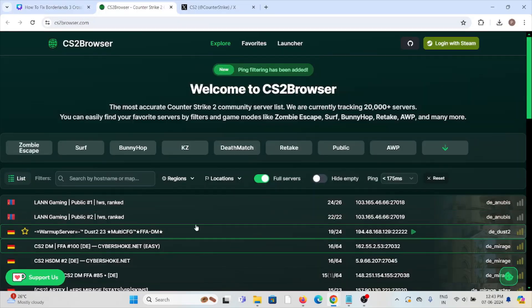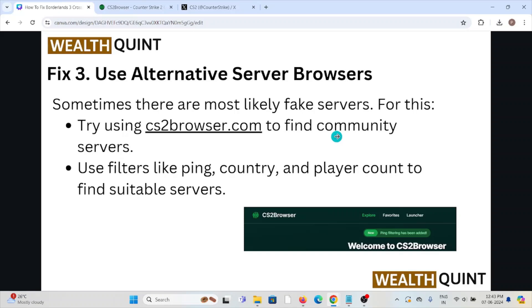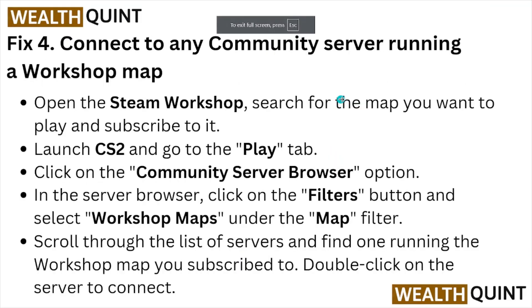Fix number four: connect to any community server running a workshop map. Open the Steam Workshop, search for the map you want to play, and subscribe to it. Launch Counter-Strike 2 and go to the Play tab. Click on the Community Server Browser option. In the server browser, click on the Filters button and select workshop maps under the map filter. Scroll through the list of servers and find one running the workshop map you subscribed to, then double-click on the server to connect.